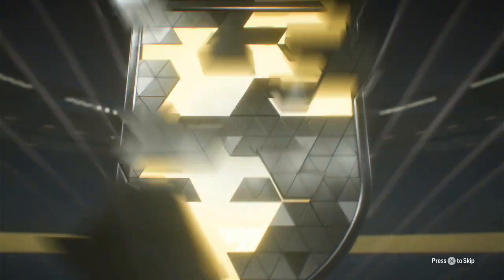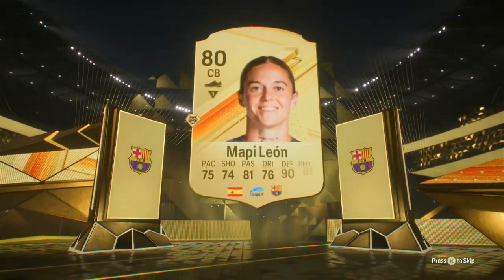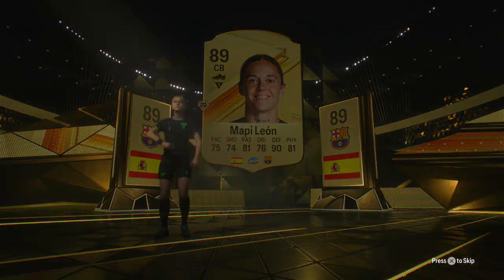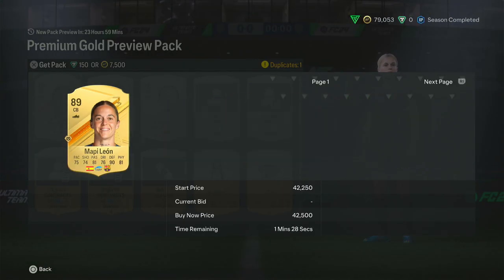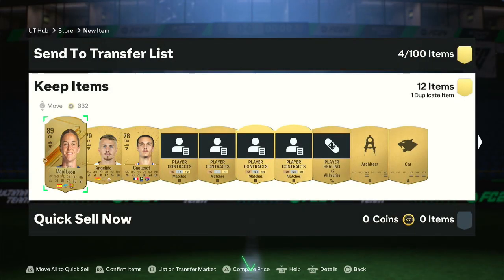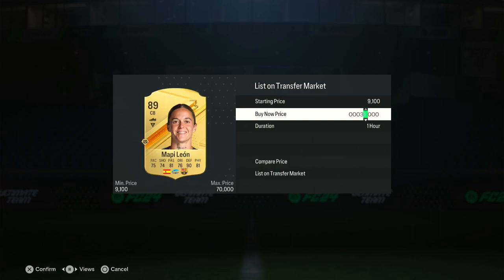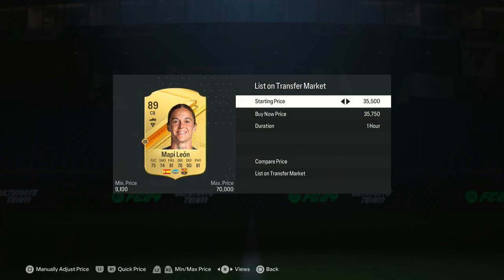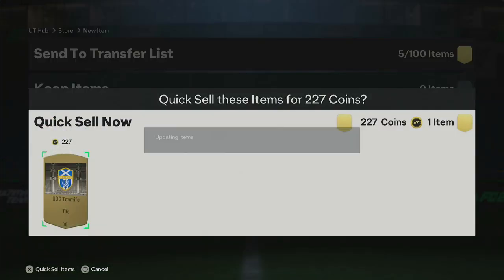Let's check on our preview pack, make sure we're not missing out on anything. Spain center back - Laporte? No, that is a walkout. That's Mbappe - an 89 rated Mbappe. You know what, I think I might actually buy this pack. How much is she? For an 89 - wow, look at that, that's profit. 7.5k for an 89 rated Mbappe, I will take it. That's 30-something coins - we will sell. We'll go for around 3575. It might not be too much, but quick enough for it to be sold. That's a really good preview pack.